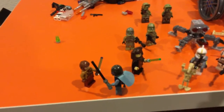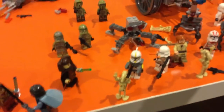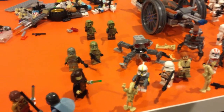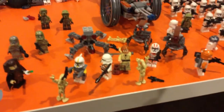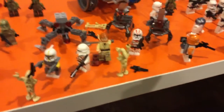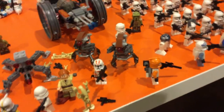On this side we have Pre-Vizsla fighting some random Jedi Knight. Luminara and Dually with her, with some 41st Elite Clone Troopers. Here's Commander Cody — a custom Commander Cody — Obi-Wan Kenobi, an Airborne Clone Trooper, and a 212th Battalion Trooper over here, chasing two droids.